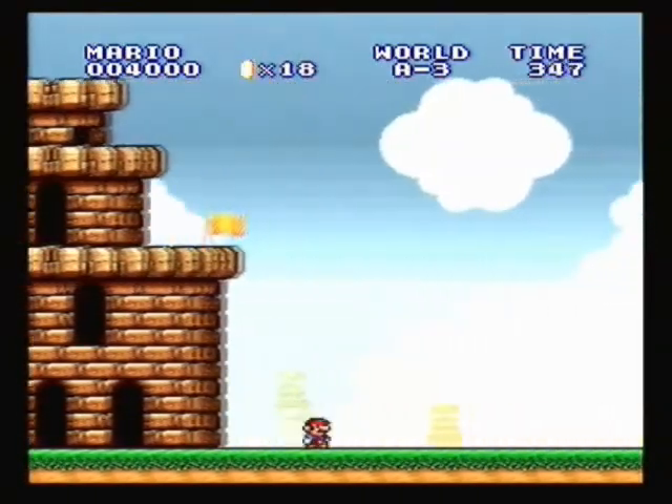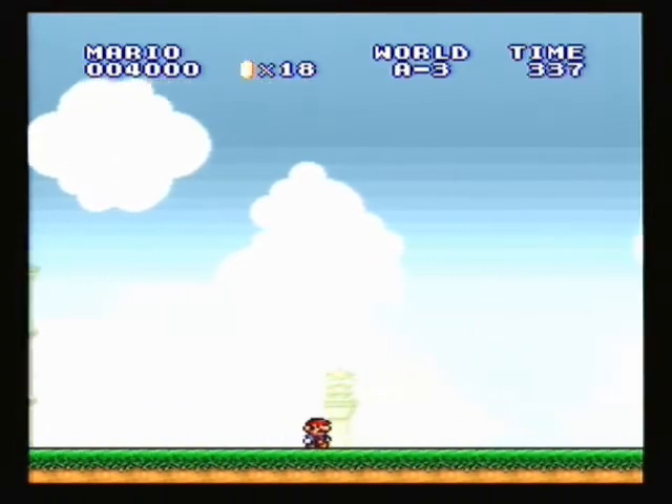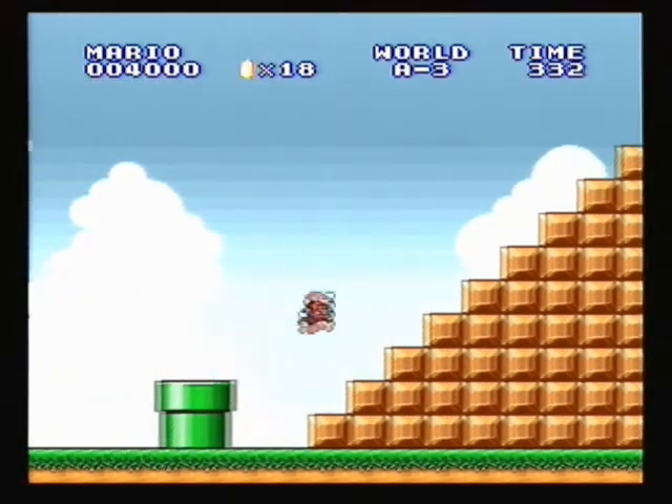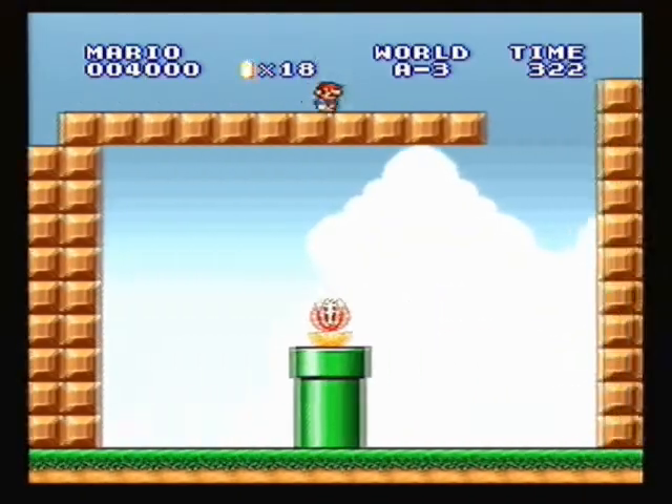The next Warp Zone is in World A3. All you gotta do is get somehow over the flagpole, whether it be by taking the spring or by crashing into that paratrooper. It leads to World C.